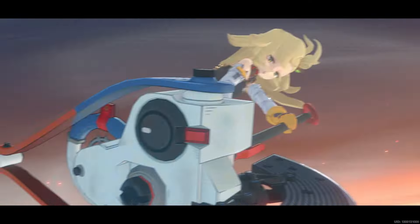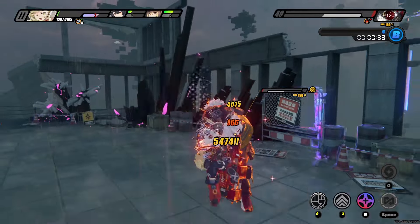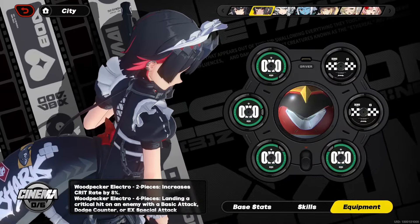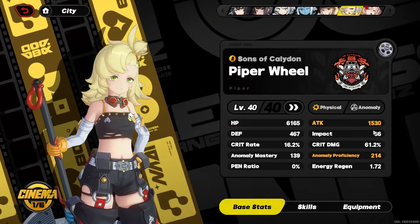Hey guys, Korki here. With everyone starting to slowly dive into Zenless Zone Zero's endgame content — Shield Defense — where HP sponges become more and more prevalent, it's time to touch on how you can optimize drive disc investments, which is arguably one of the key determinants on whether you have enough stats to pass the endgame DPS checks.